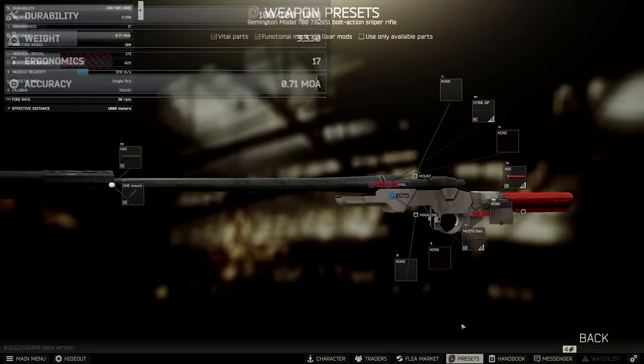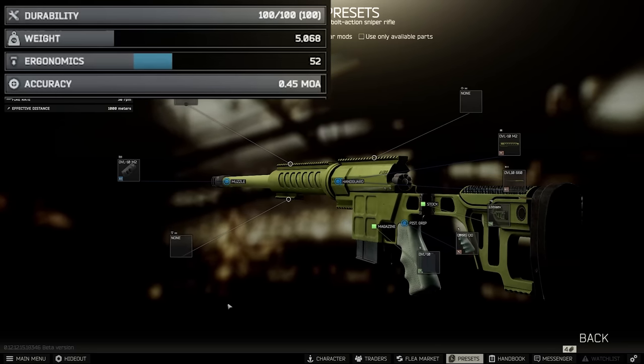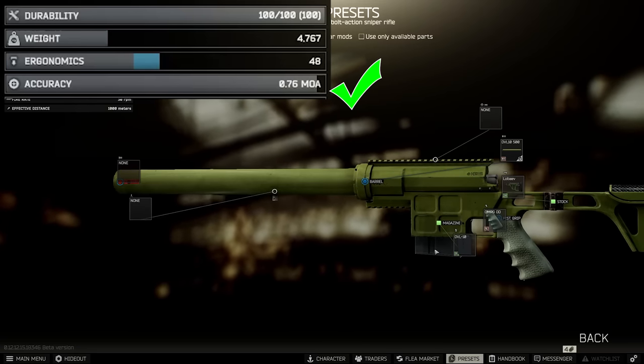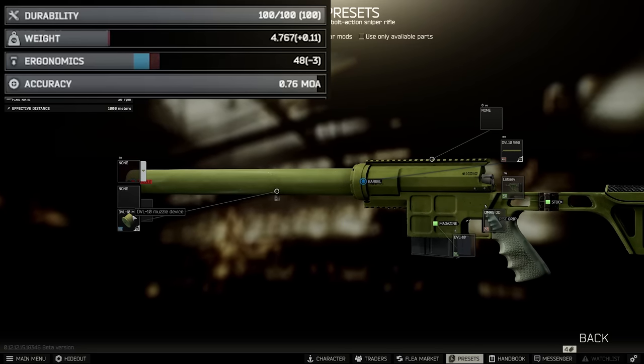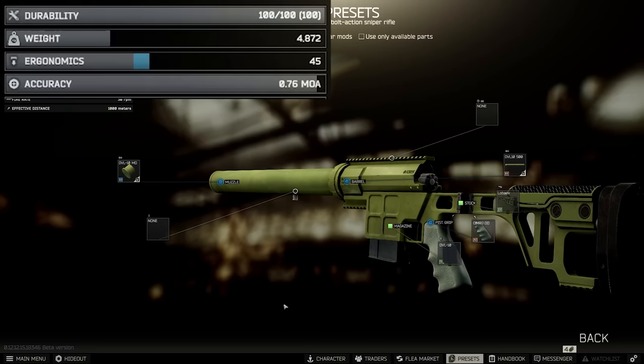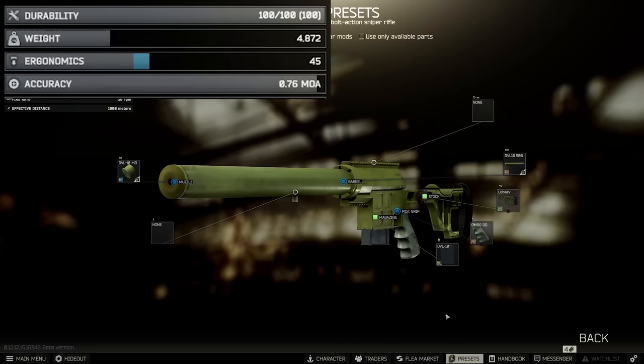So finally, in first place, we have the DVL. This comes out of the box with 0.45 MOA, which is the lowest we have seen across all the snipers. However, as most players run this suppressed, you need the special integrated barrel version, where the MOA gets changed quite a bit back up to 0.76 — still very good, but beaten by a few of the others in their suppressed configurations.